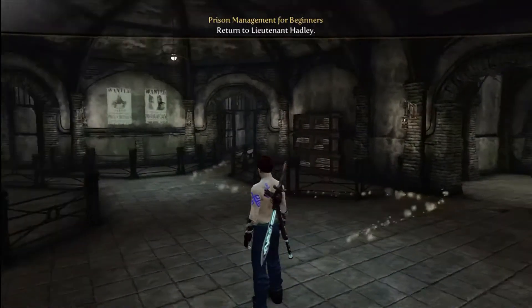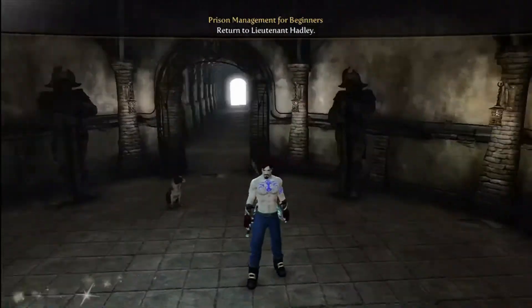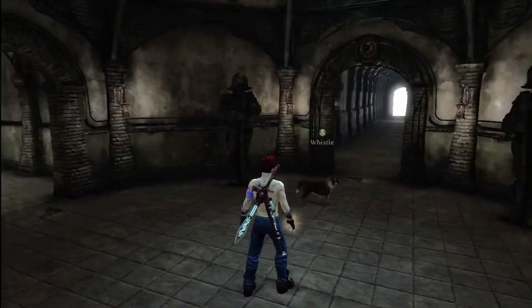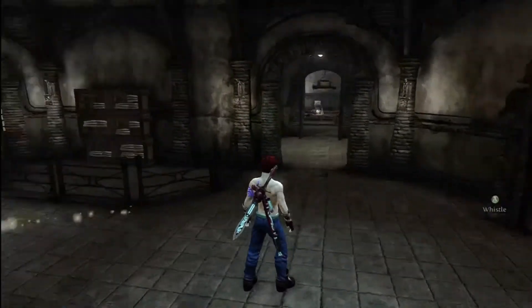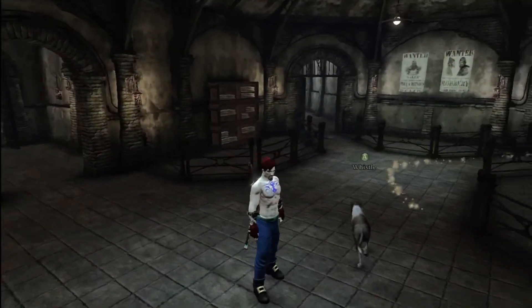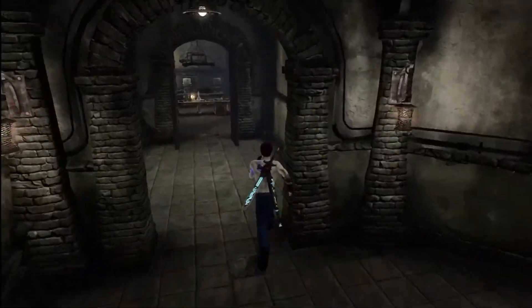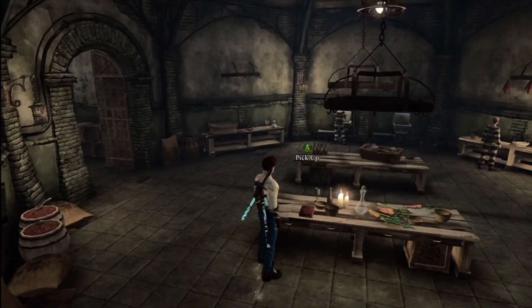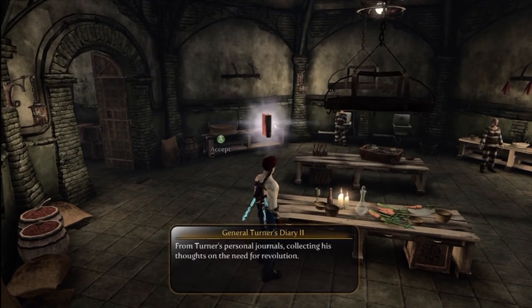This is the center of the prison — there's the entrance to the outside. You just make a hard right into the cafeteria area, and the fifth book is right there. That's our fifth book — get our achievement.